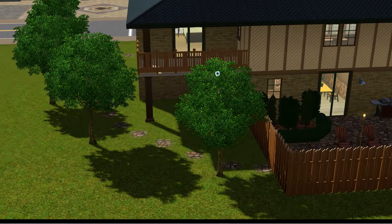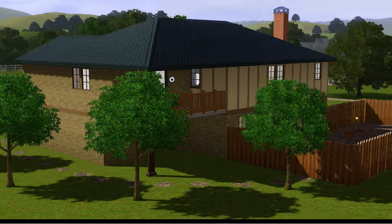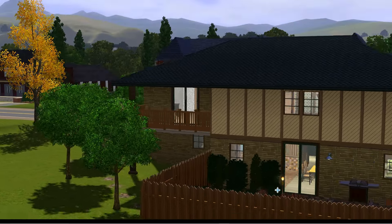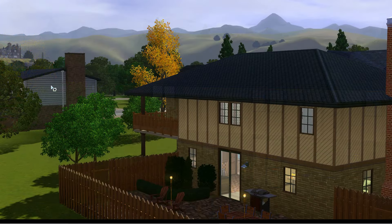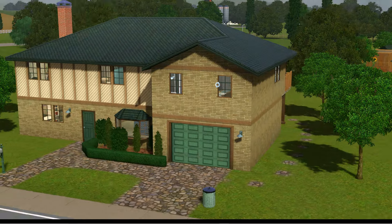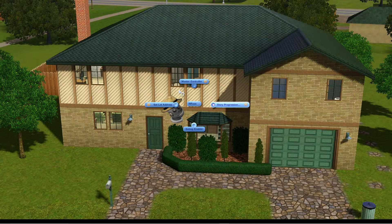There is a balcony and all - that I did not have on the other one. So I'm going to go with siding, same siding, same wall here. I'm going to change the windows. Let's go inside.